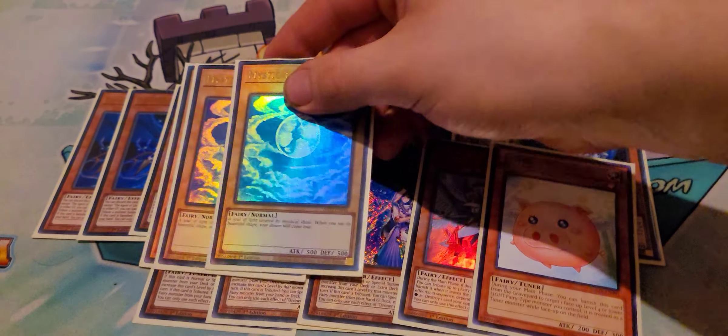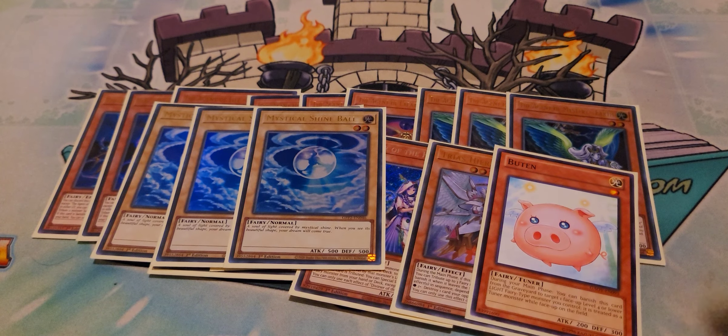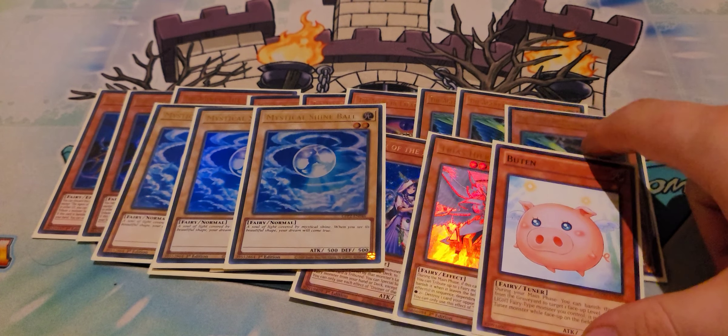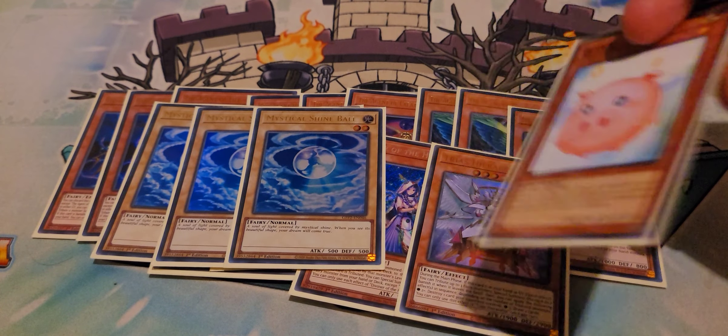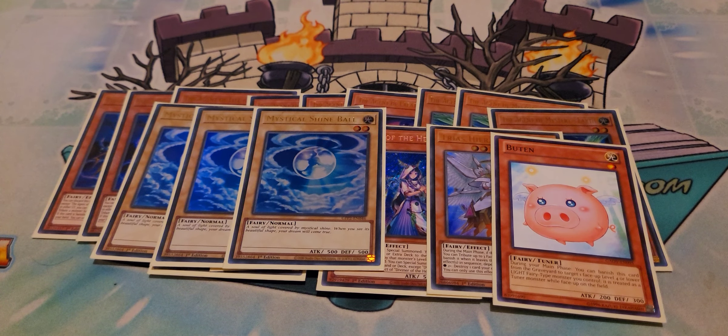Your Venuses need to summon something, and they're summoning your Shine Balls. Your Shine Balls are great — I've been balling all day today and loved every last minute of it. They're just normal Fairy level 2s. Something cool is that you can use Butan in the grave to banish and make any level 4 or lower Fairy a tuner — so you can make your Shine Balls a tuner to facilitate Synchro plays or Halqifibrax.